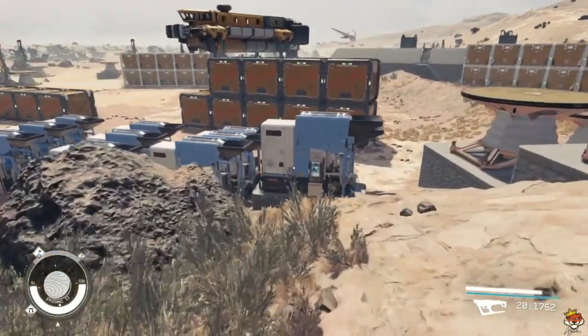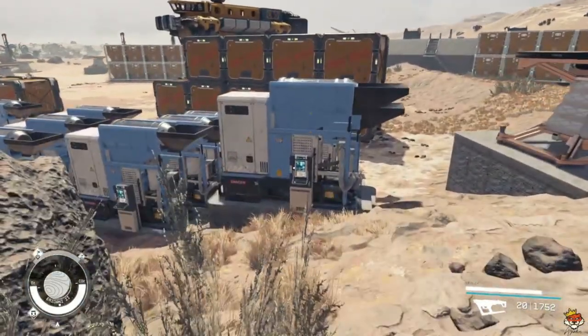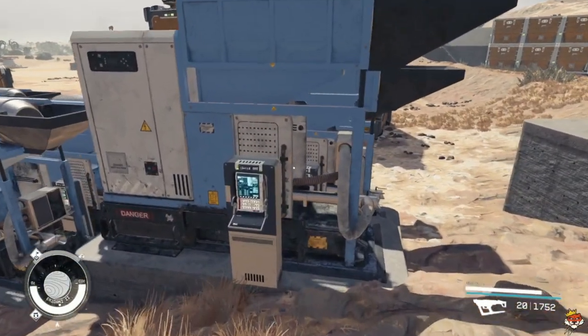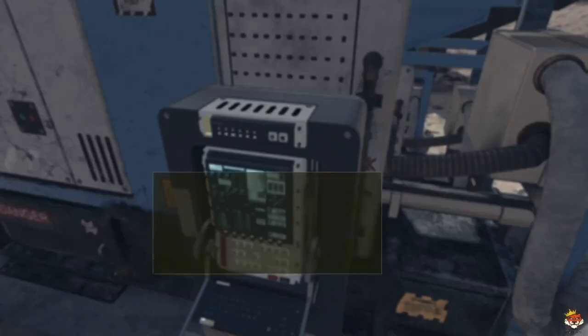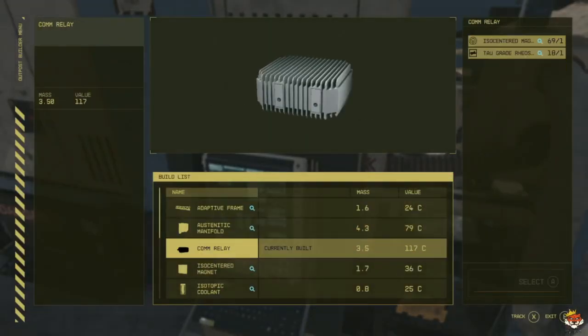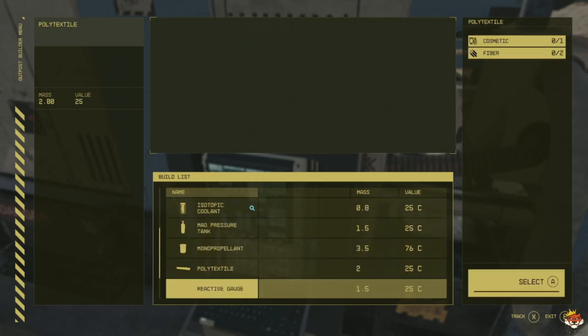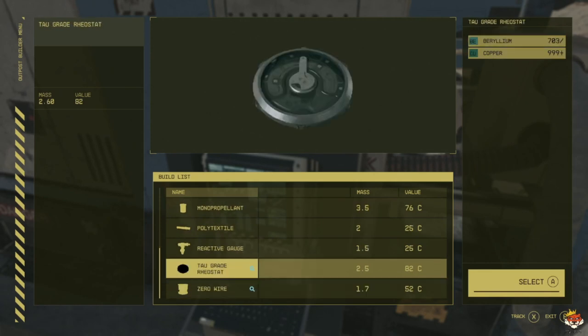All you need is Resource Fabricator 1, that's about it. You don't need any outpost engineering. You will be making Com Relays — their listed value is 117 but you won't be selling for that much. To make them you're going to need iso sun, magnets, and tau. The magnet takes cobalt and nickel, and tau takes beryllium and copper.